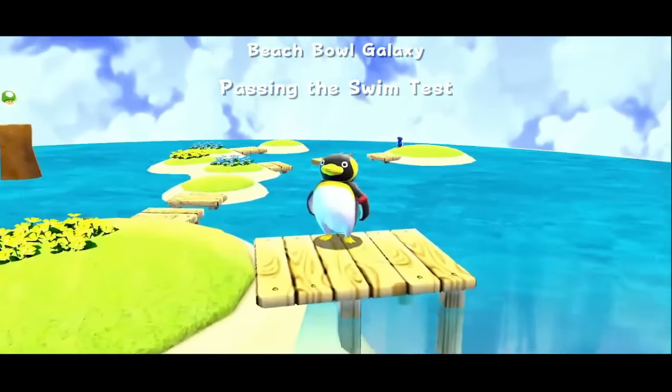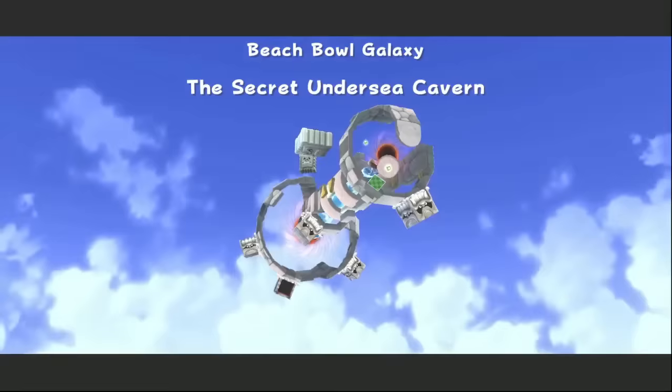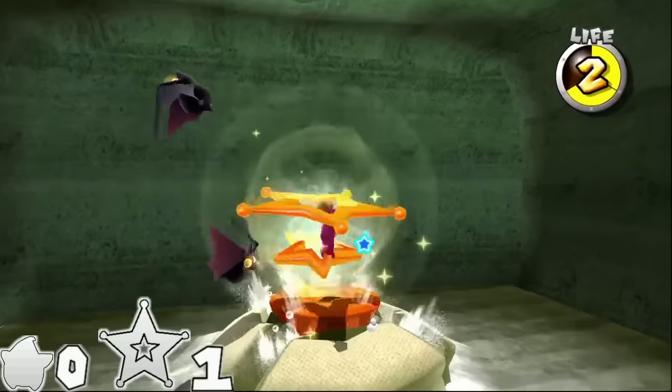Passing the Swim Test has the goal of grabbing a gold shell and showing it to the big penguin. Zero spins. The Secret Undersea Cavern has a launch star in a cave that you can only enter by breaking the entrance with a shell — but similarly to the Camilla fight, we can just body slam into the wall to break in.